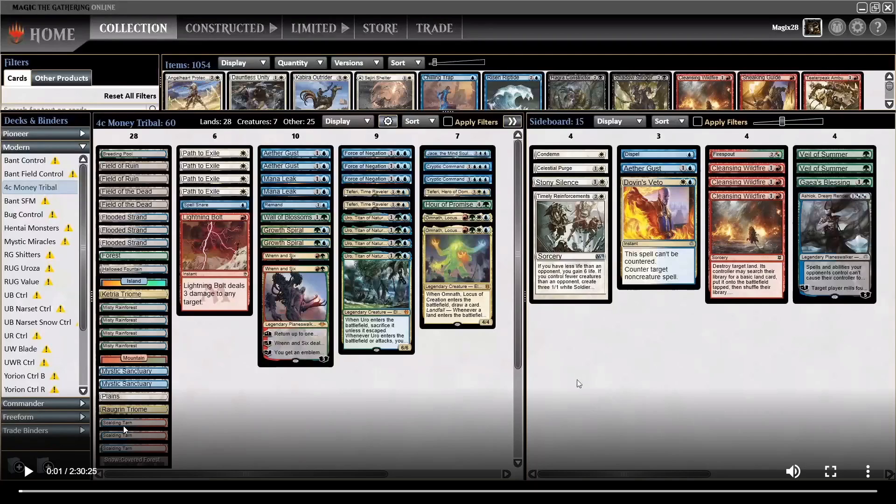28 lands with some red sources sprinkled in, as well as Wrenn and Six and Omnath in the deck, because all of those cards have a pretty nice synergy with each other. Wrenn and Six nets us back fetch lands from the graveyard, sometimes Triumphs if we can cycle one - so it's card advantage - but mostly fetch lands, which help with Field of the Dead and which help in triggering two landfall triggers with Omnath.